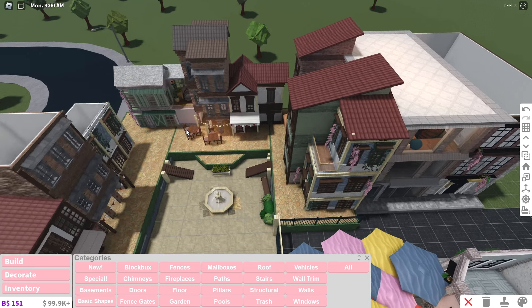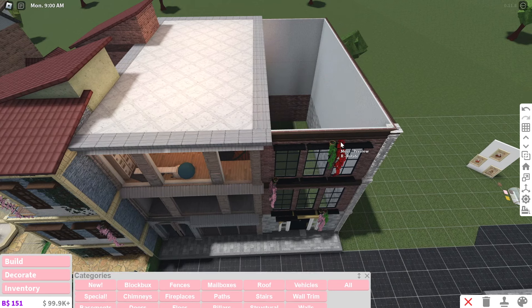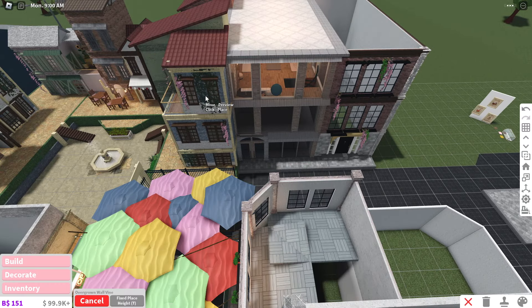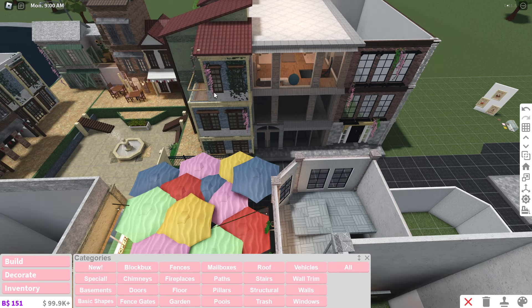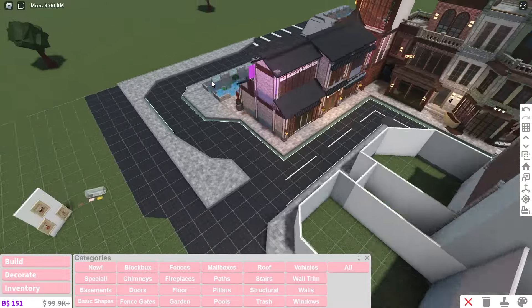Another person was asking about the wall details and plants. These are the hanging potted hanging vines — I hang them from the buildings to give them a bit more depth. This is the overgrown wall vines, which I use when I want more of a full leafy look. You can see the difference between just the vine and the whole entire leaf wall thing — it just adds more detail.